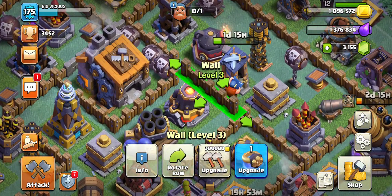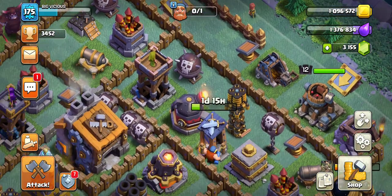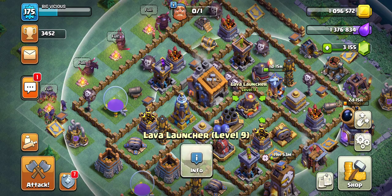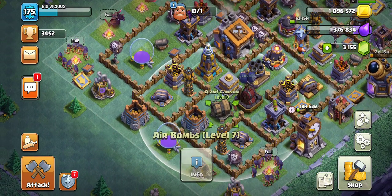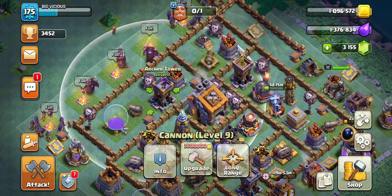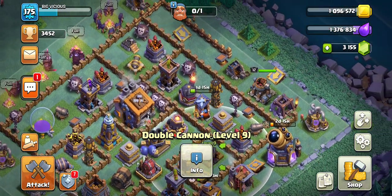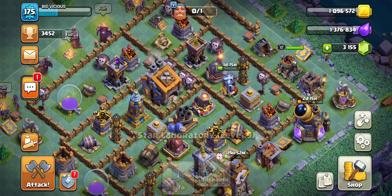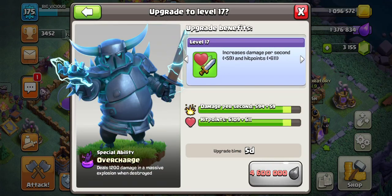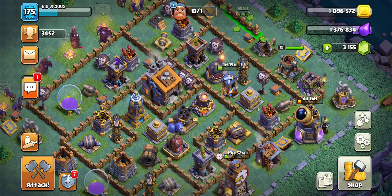Something you don't want to do is upgrade your walls — they eat a ton of resources that could be used for much higher value items. I've got my Roaster maxed out, Lava Launcher maxed out, Giant Cannon, Air Bombs getting there, Mega Tesla maxed out, and a few other things like this Cannon and Double Cannon maxed out. You want to max out those defenses as soon as possible.